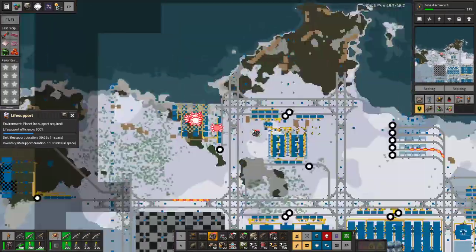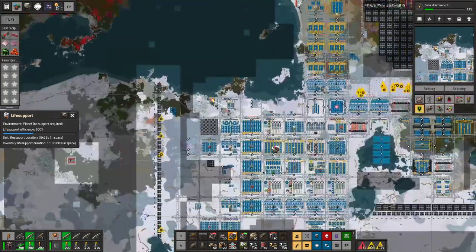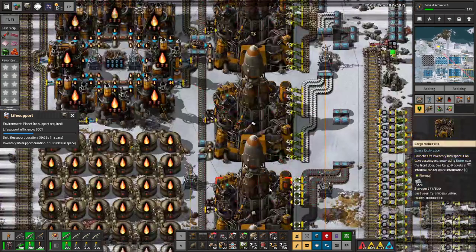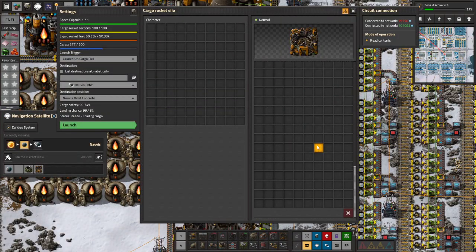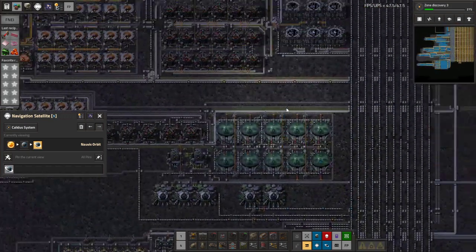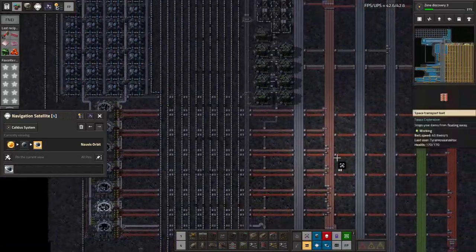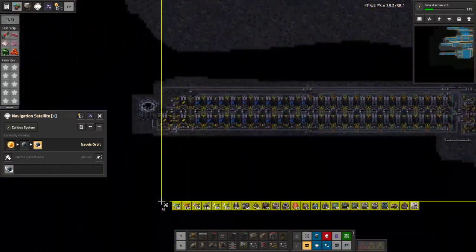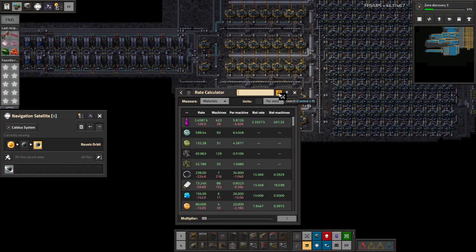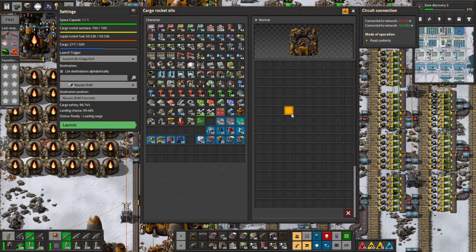Let's have a look at our concrete — we'll decide if we're going to send it up early, before the rocket is full. We've got half a rocket, that's not too bad. I wonder how fast we're going to consume concrete in this place. I don't even remember which science needs the concrete, but let's do a rate calculation over all this. Concrete: 3.12 per second. I think I'm okay with sending this rocket up a little bit early — that's probably fine.